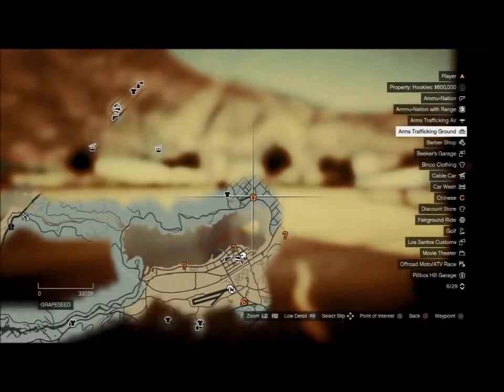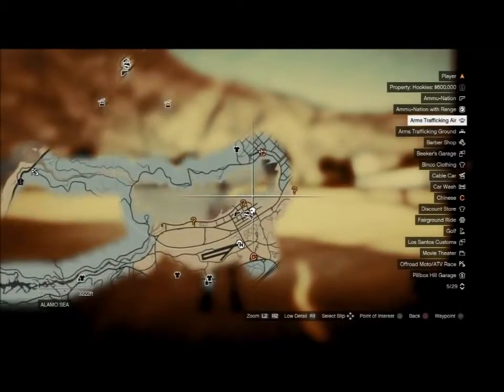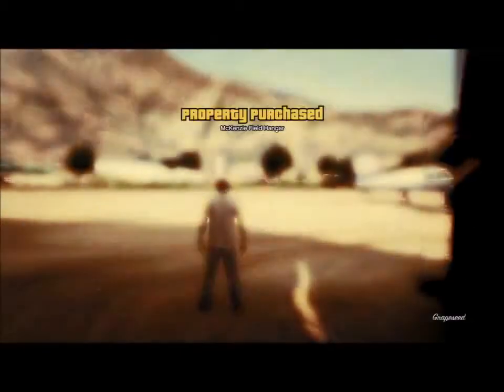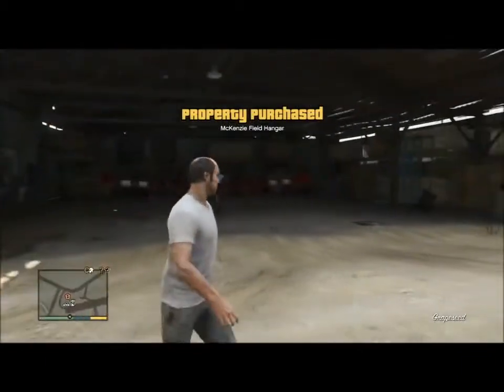I bought it because I wanted a hanger and I wanted to fly planes. And if I ever get bored I can go make some money — seven grand, five grand, whatever. Earn that property purchase. It's right there by Alamo Sea. Talk to you guys later, please like and subscribe.